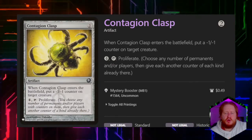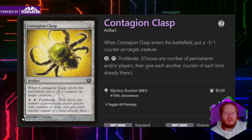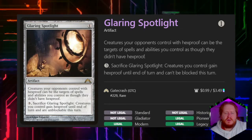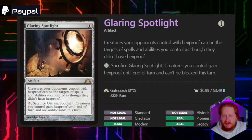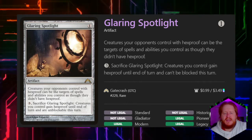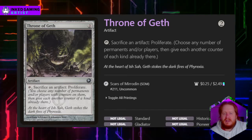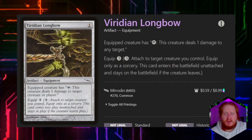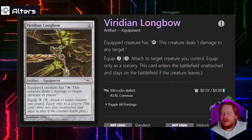Contagion Clasp for 2 colorless mana — when it enters the battlefield, we put a -1/-1 counter on target creature, and at any time we can pay 4 and tap it to proliferate. Glaring Spotlight says creatures opponents control with hexproof can be targeted by spells or abilities we control as if they didn't have hexproof. We pay 3 and sacrifice Glaring Spotlight — creatures we control gain hexproof and can't be blocked this turn. Throne of Geth: tap and sacrifice an artifact to proliferate. Burnt Longbow: equipped creature can tap to deal 1 damage to any target, equipped for 3.